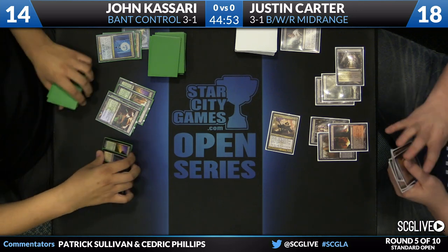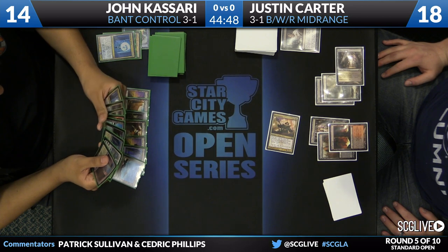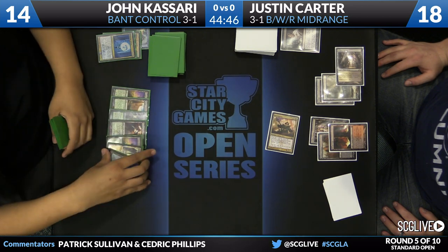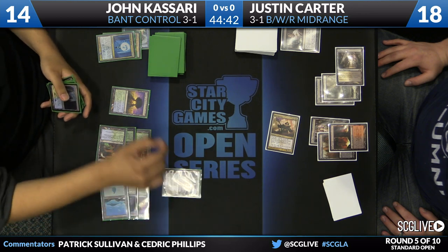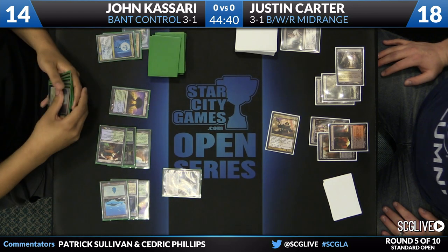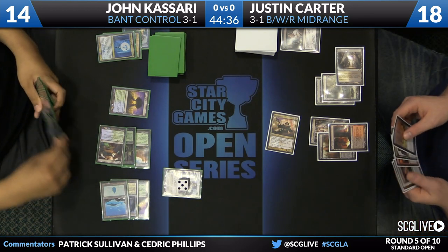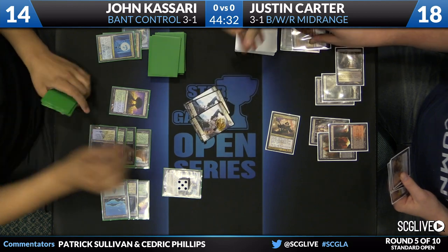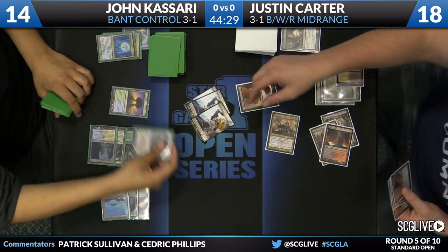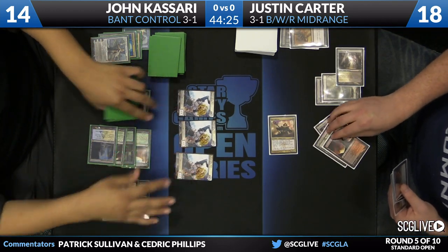Kasari knows his opponent probably has something like a Hero's Downfall or Dreadbore, but he can still just get value from his Elspeth. Three Soldier tokens clog up the ground enough that it's worth it. Kasari taps six mana and deploys Elspeth. And there is a Hero's Downfall, which Kasari knew was going to happen. So Elspeth is gone, but three Soldiers are in play ready to battle that Sin Collector.